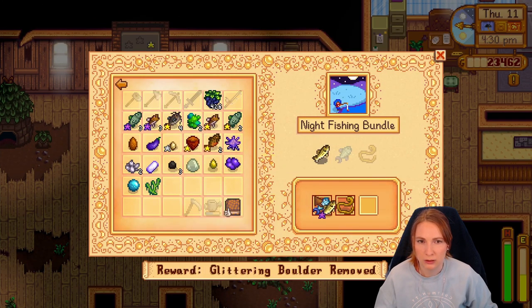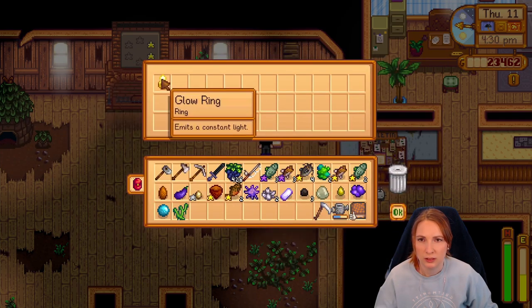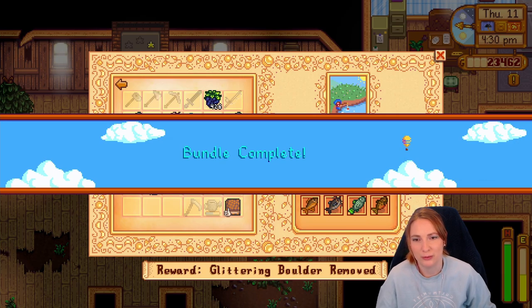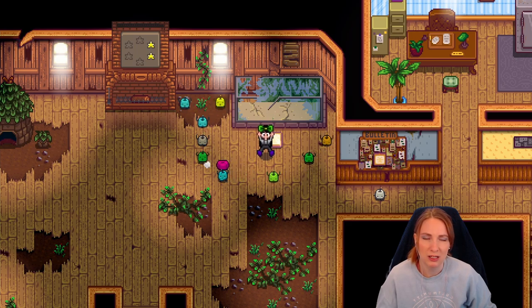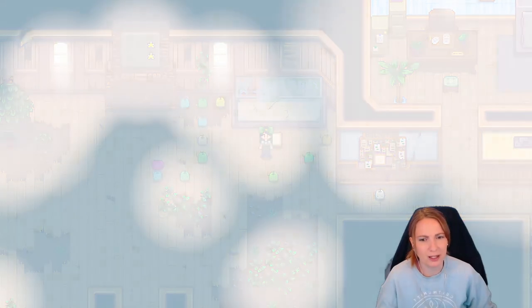Getting a neridium one. I get a glow ring. And this is done. Let's go. 30 Deluxe Bay. Deluxe Bay is a new thing, right? I don't remember it. We're happy to help — it's not our house, after all.